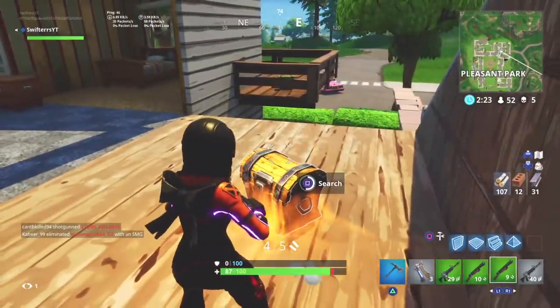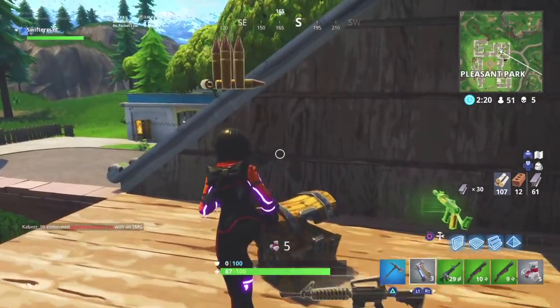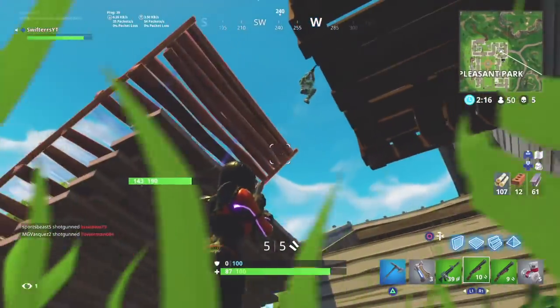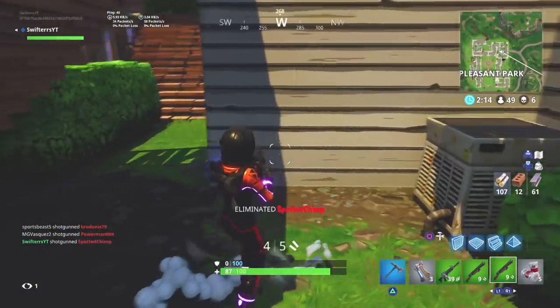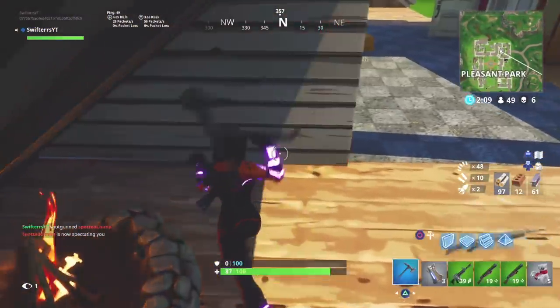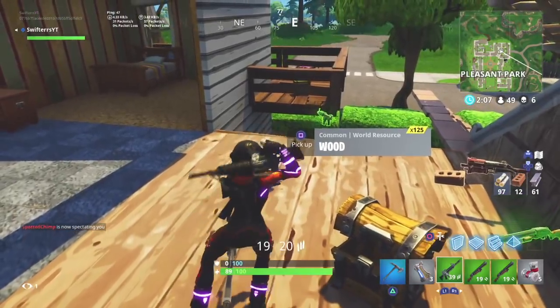Both the Dark Voyager and the Dark Vanguard are really awesome, epic character skins. However, between the two of them, I'm going to have to go with the Dark Vanguard just because it's a lot more bright and vibrant. I really like the purple neon as it complements the orange and black spacesuit. They are both awesome character skins, which is why I've included them in today's video.